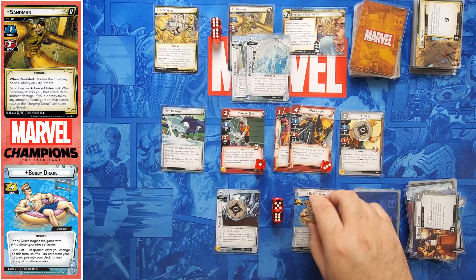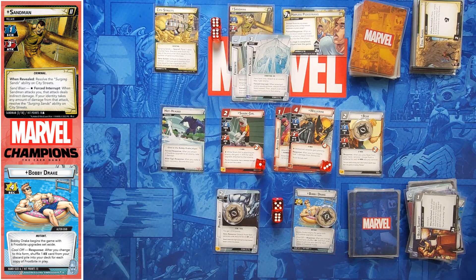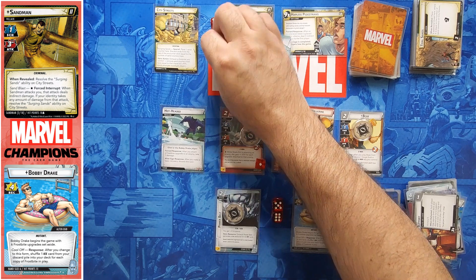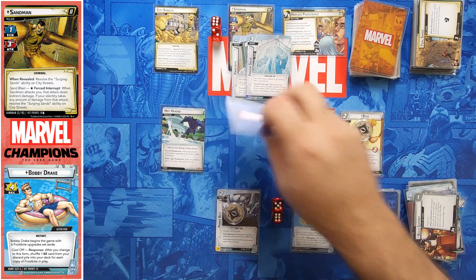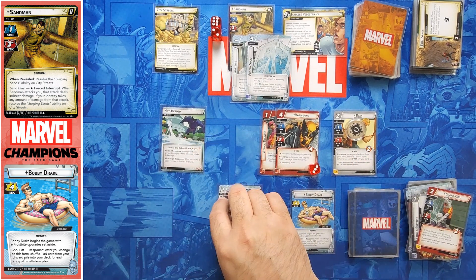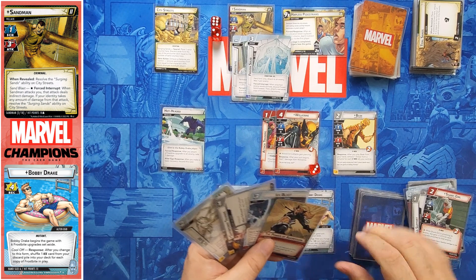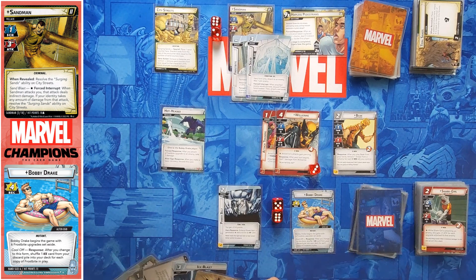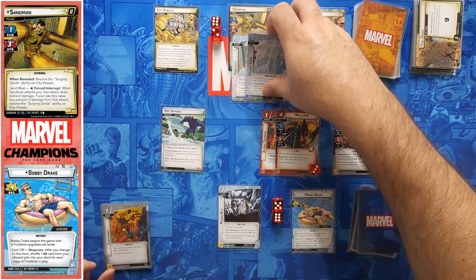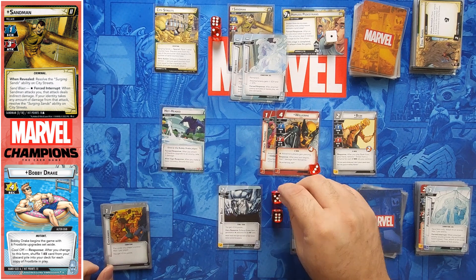He did heal one at the beginning of my turn. Now I could use Shark Girl to get three damage — actually four damage because that's an upgrade as well. Let's go ahead and attack for four. I would have really liked to get an Attack Training on her. Ice Slide is nice especially coming back out of alter ego. One goes on, he cannot scheme, and he gets another Frostbite — I have to take a damage from it.